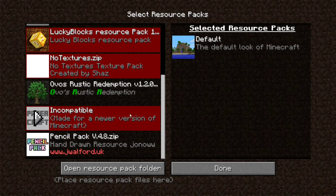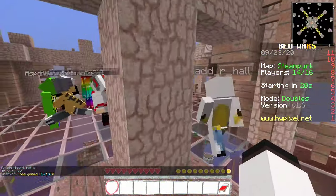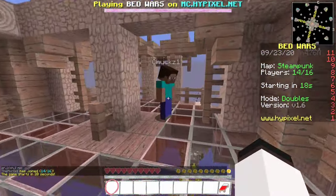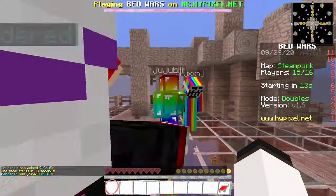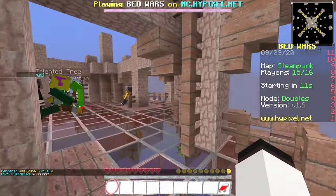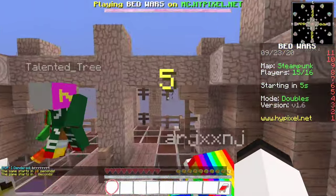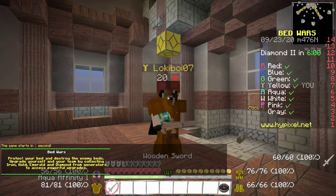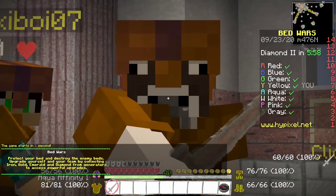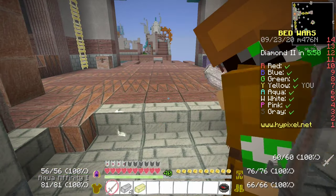The first texture pack we will be using is the Pencil Pack Hand Drawn Resource by Jonow. We need to confess that we filmed for two hours last time and the recording got glitched. So if we don't seem as surprised when we put on our texture packs, that is definitely why. Part two — that's what we're gonna call this. Oh, I forgot to invite you to the party, whoops.